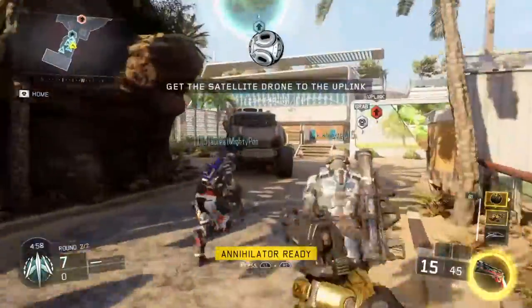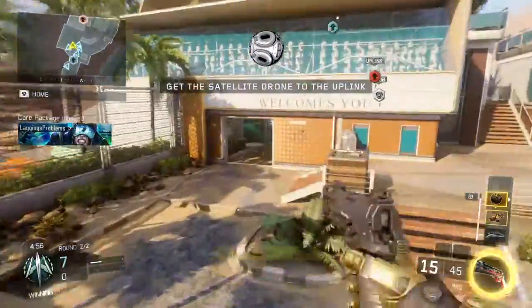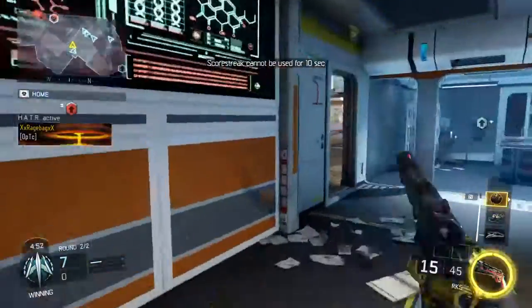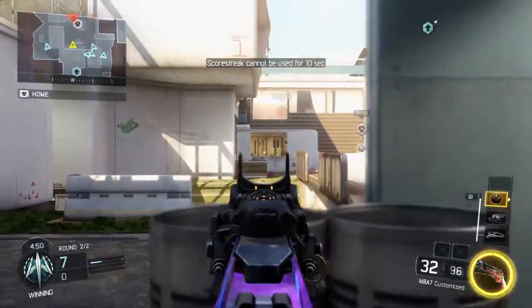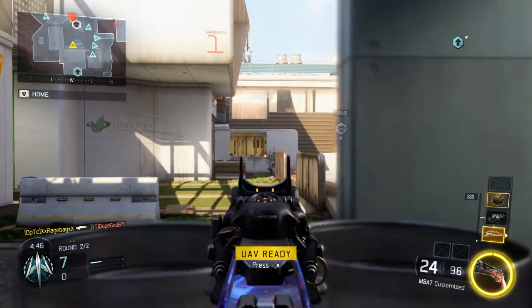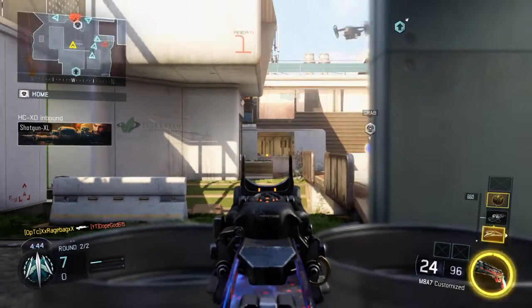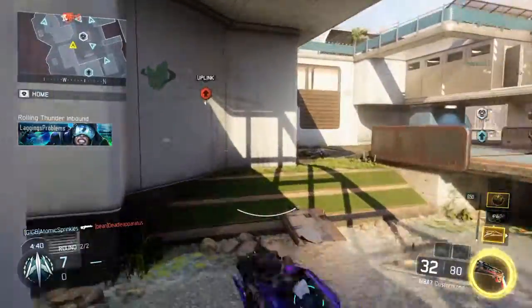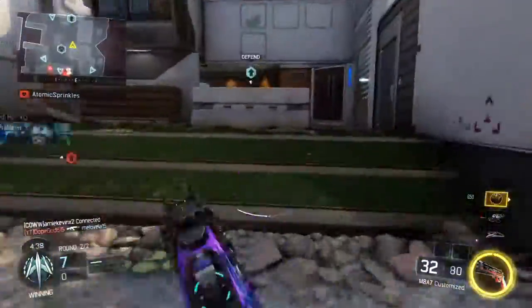Get your satellite to the uplink station. Hostile care package overhead — be advised, hostile care package overhead. UAV ready for tasking. HC-XD deployed. Be advised, hostile rolling center — satellite drone.